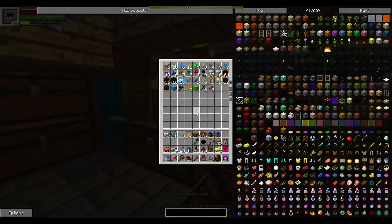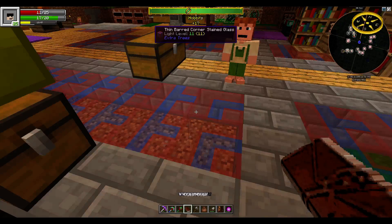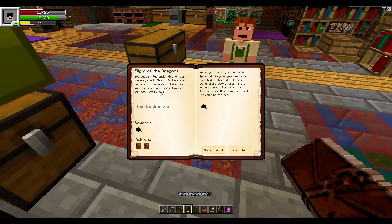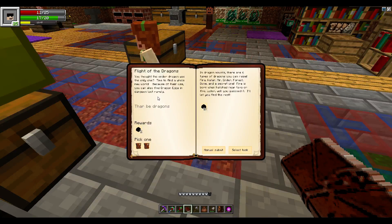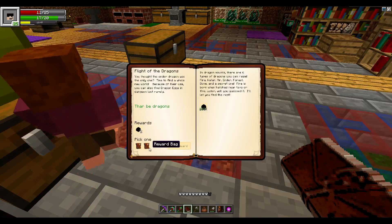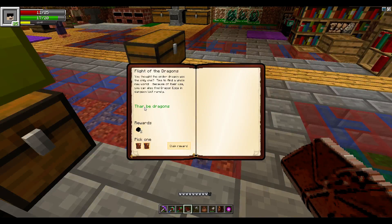We have a world with destabilized redstone too, which is handy. We have a dragon egg and we need to use that actually. The quest says: 'You thought the ender dragon was the only one? Find a whole new world. There are six types of dragon you can raise: fire, water, air, ender, frost, forest, and bone, and a secret one.' Let's submit that and claim the reward.